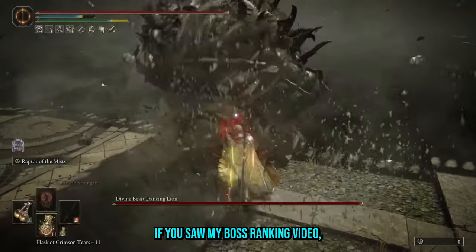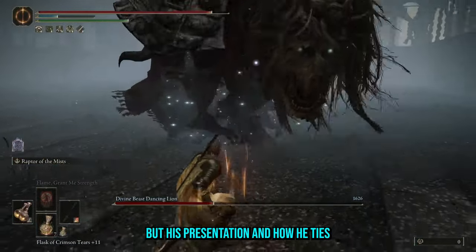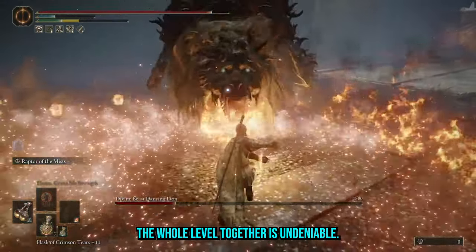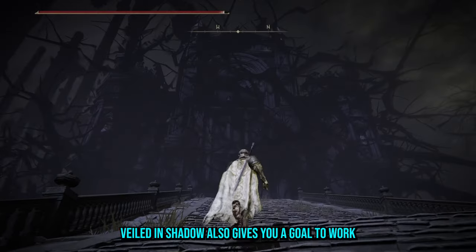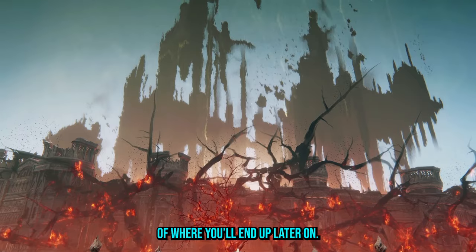I particularly enjoyed the return of the Ulcerated Tree Spirit in the toxic depths. If you saw my boss ranking video, you'll know I'm not the biggest fan of the Dancing Lion, but his presentation and how he ties the whole level together is undeniable. Seeing Ina Ilim veiled in shadow also gives you a goal to work towards in the DLC and an idea of where you'll end up later on.